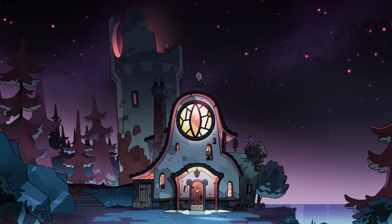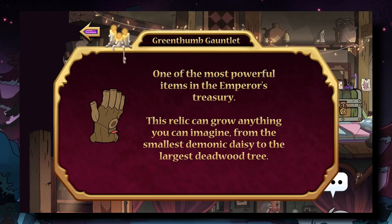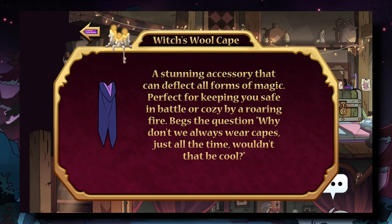After much waiting and anticipation, we finally have our last two relics revealed from the Witch's Apprentice game. The two items are the Green Thumb Gauntlet and the Witch's Wool Cape. The Green Thumb Gauntlet is set to appear in the episode Agony of a Witch and is described as one of the most powerful items in the Emperor's Treasury. This relic can grow anything you can imagine, from the smallest demonic daisy to the largest deadwood tree. The Witch's Wool Cape is set to appear in Youngblood Old Souls and is described as a stunning accessory that can deflect all forms of magic, perfect for keeping you safe in a battle or cozy by a roaring fire.